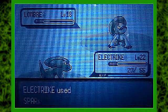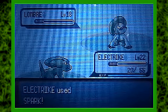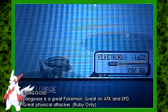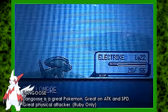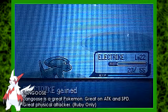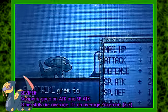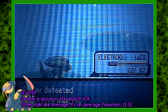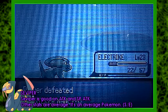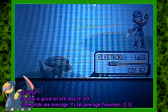Next up is Zangoose and Seviper — they are version exclusives. Zangoose is a good physical attacker with a high attack stat, and it's only available in Ruby — it is the only Pokemon exclusive to Ruby with no other versions. Seviper is the opposite of Zangoose, and is good on attack and special attack while the other stats are average. It's an okay Pokemon and it's only available in Sapphire and Emerald.